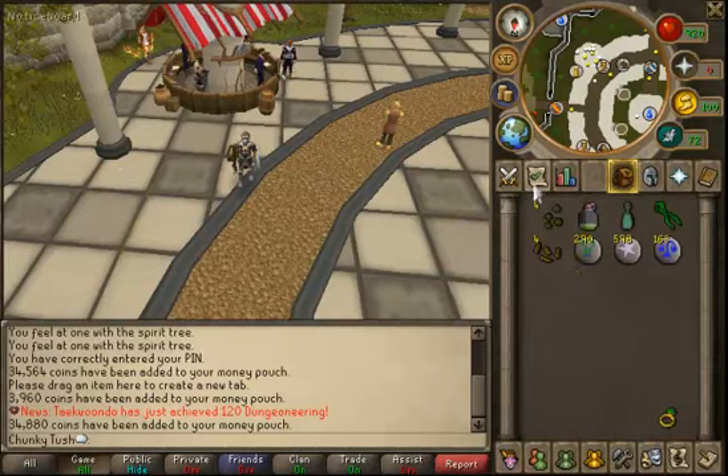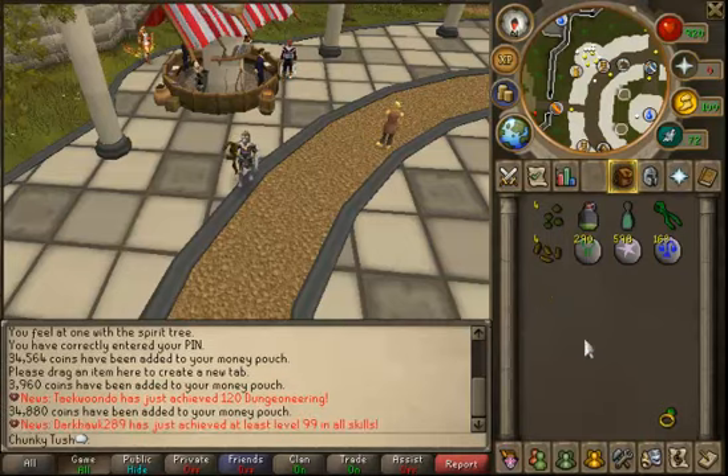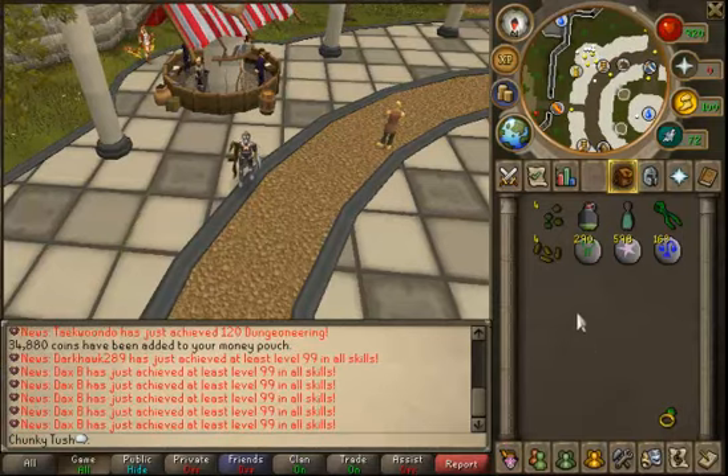In my inventory I have four toad flax seeds and four limproot seeds. To plant toad flax seeds you're going to need 38 farming, and limproot you're going to need 27.